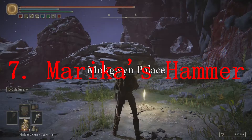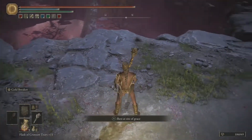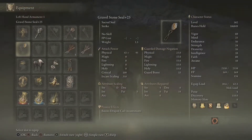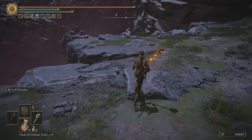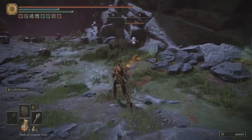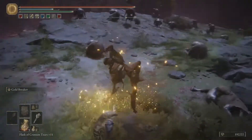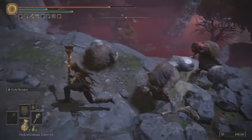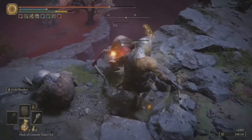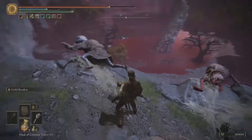Number seven is Marika's Hammer. You might think it should be higher, but there's a reason it isn't — you can't get it until you beat the final boss of the game. That said, the stats are fairly accessible at 20 Strength, 12 Dex, and 19 Faith, and the Ash of War is just insanely good — maybe one of the best. It provides incredible crowd control, and this weapon is definitely a plus for a faith build.